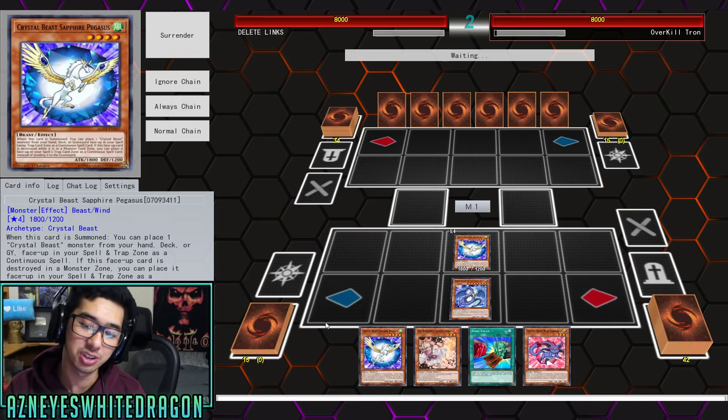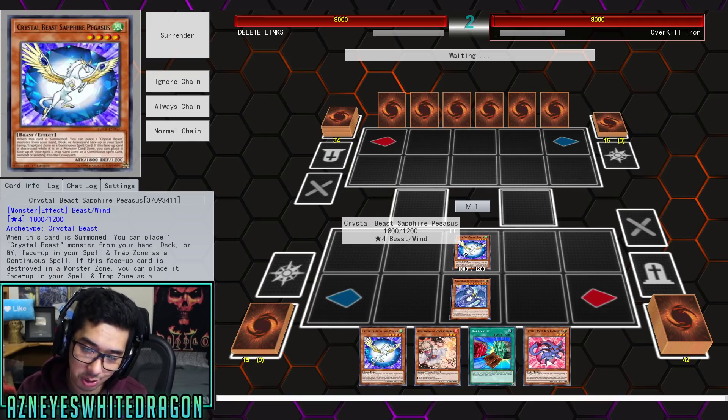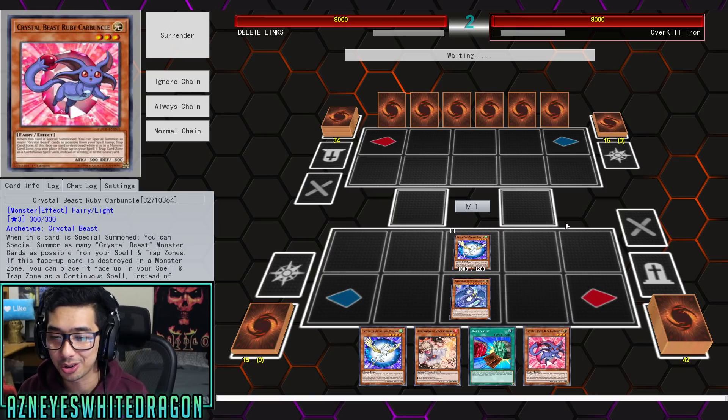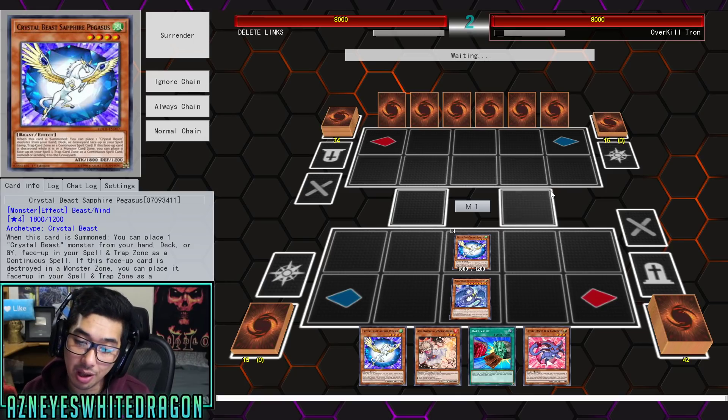I will admit Crystal Beasts are not that great. They still have a lot of problems. The only good Crystal Beasts are pretty much Pegasus and Carbuncle. The rest of the new stuff just doesn't add up to make the deck viable at all.